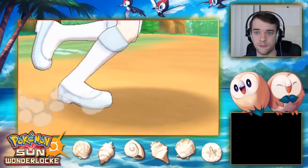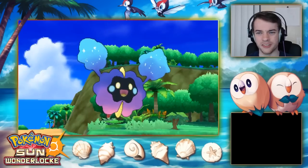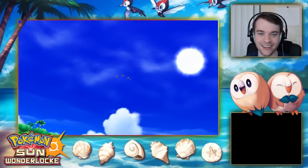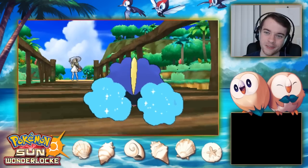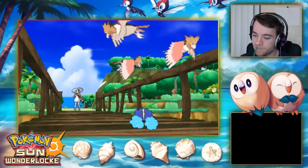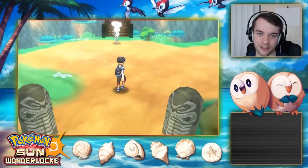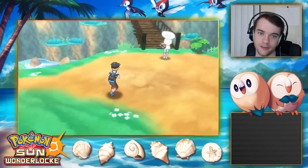Steel/Fire would give nice coverage against things like Celesteela. Then Cosmog appears in the cutscene. Also — Spearow is always the bad guy in these games. What did Spearow do to deserve it? It's always the go-to Pokemon that attacks other things.